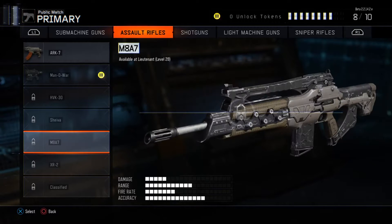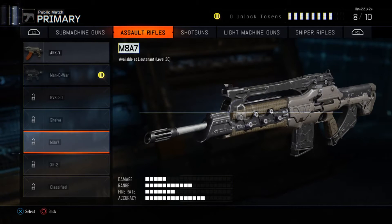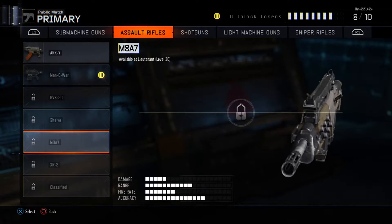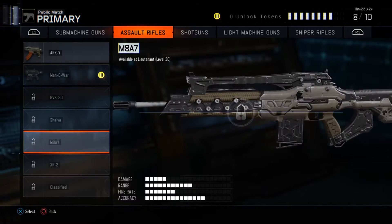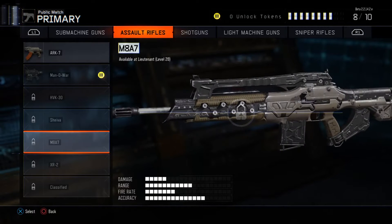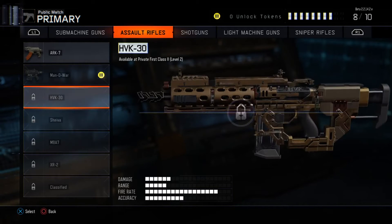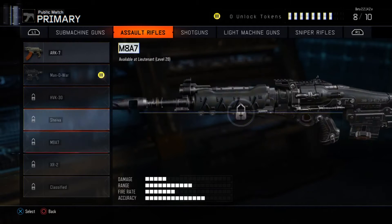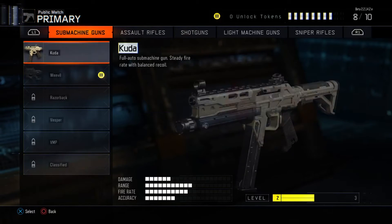That one's interesting. The M8A7 — so this is basically like the new version of the M8A1, which was in Black Ops 2, which was basically the Black Ops 2 version of the XM8, which was a prototype rifle designed by Heckler & Koch as a replacement for the M4 Carbine. This one appears to be using 7.62x51mm rounds, as do quite a few of the rifles in this game.